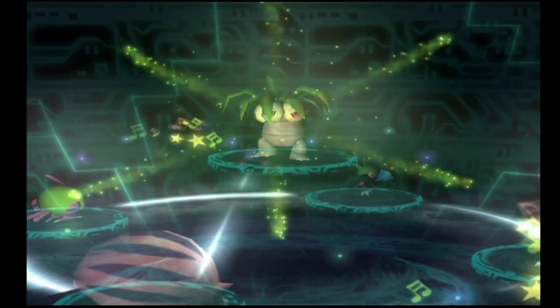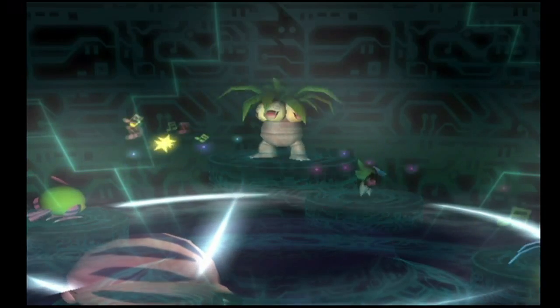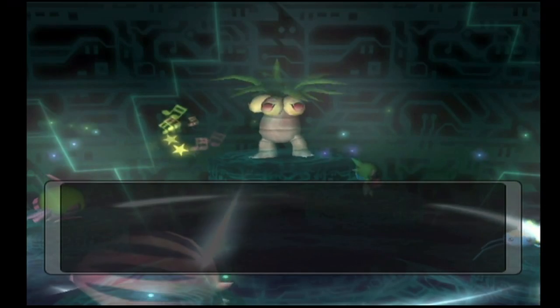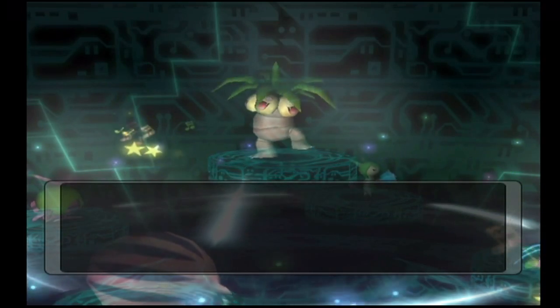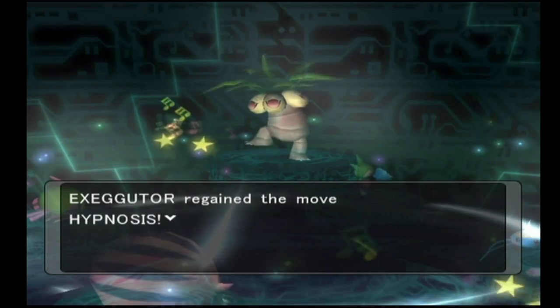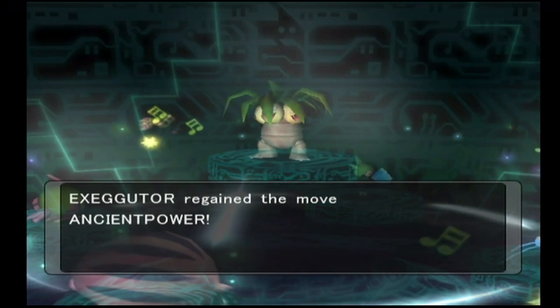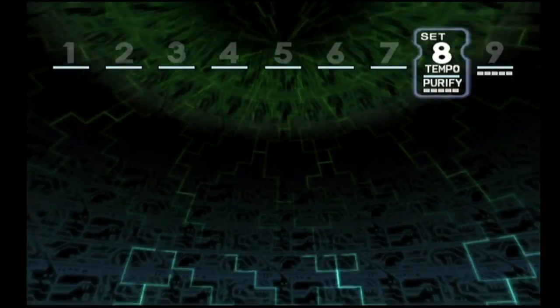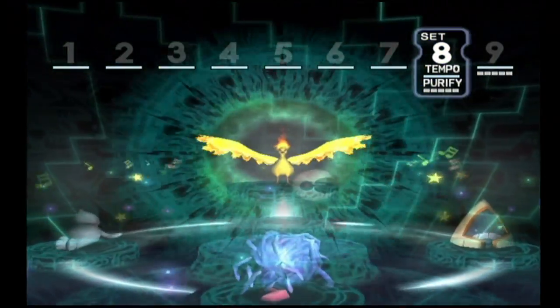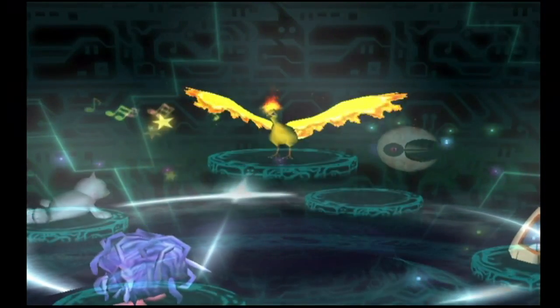In the next set we have Exeggutor, the grass and psychic type evolution of Exeggcute. It's going to regain Psychic, which is awesome since you need a TM to teach it that, and also get back Hypnosis — though Sleep Powder has a higher accuracy rate — and Ancient Power. I'd recommend teaching it Giga Drain or a Solar Beam and Sunny Day combination, because Exeggutor has the Chlorophyll ability so its speed doubles in sunshine.